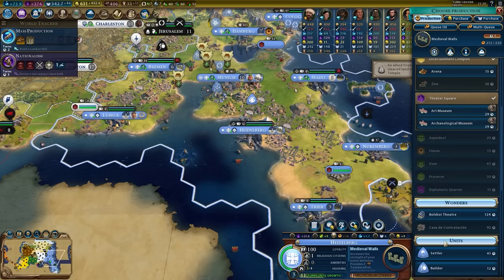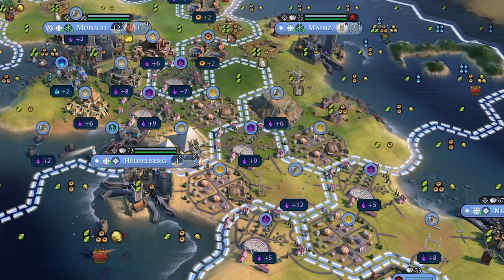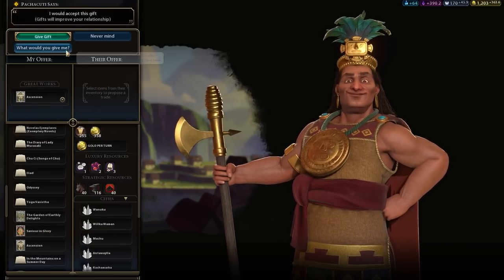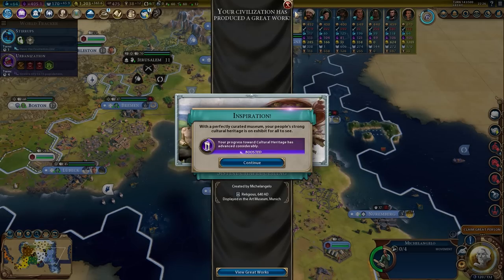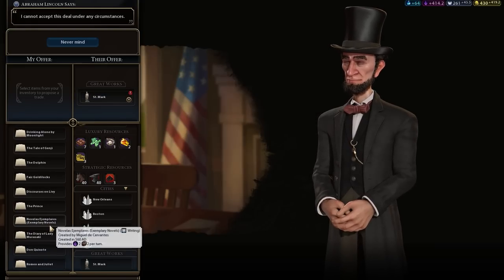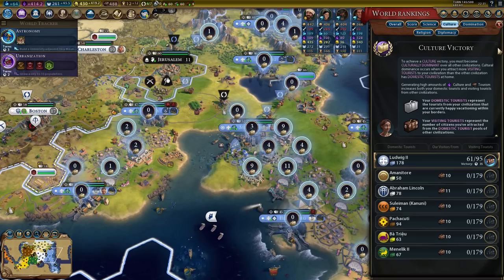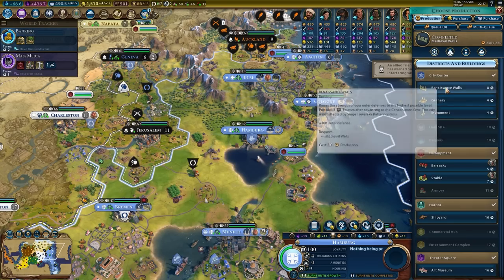More great works. Bolshoi Theater — the jewel of our empire — plus 12 culture and tourism, just magnificent. I'm trading great works with Pachacuti to get a theme. To theme great works of art, they have to be of the same type but different artists — Michelangelo with his painting of God and David should do the trick. Beautiful, 18 tourism per turn. We're close to winning so the AI won't trade with us. Listen Lincoln, give me the statue — you can't stop the inevitable. We're making 500 tourism per turn, winning in 35 turns.